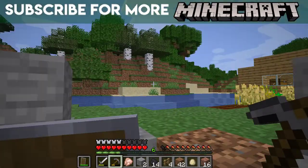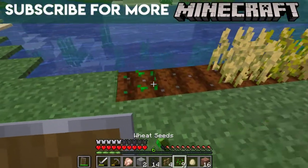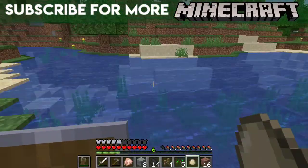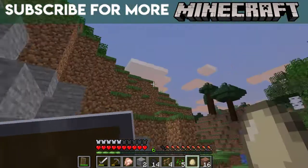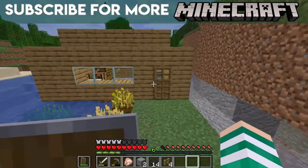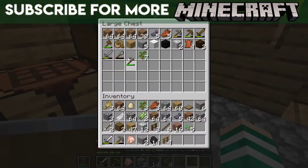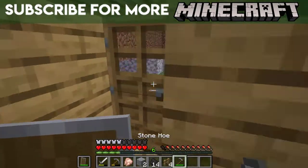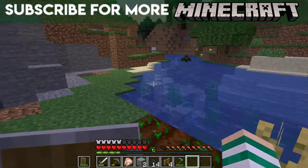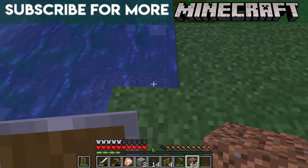Is it getting dark? No, it's not. Okay. I should have put some seeds down. I'm going to extend the farm a bit. Oh, it's getting dark. Got to be careful about that. I don't have a hoe — just going to make a hoe. Well, I've already got one. It's a bat! What's up, bat?